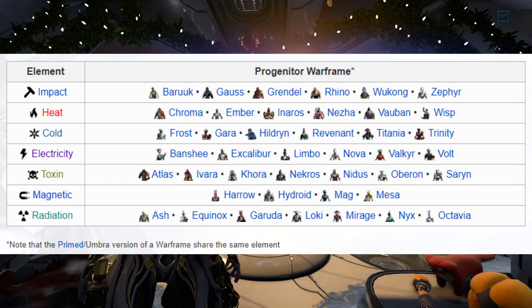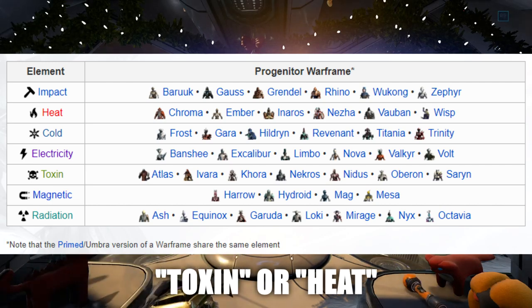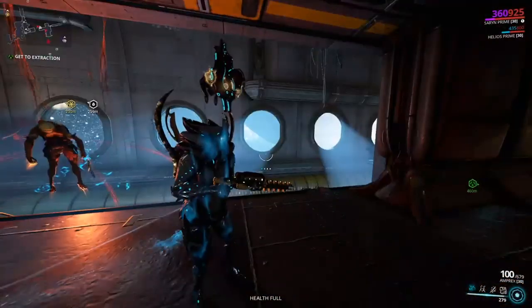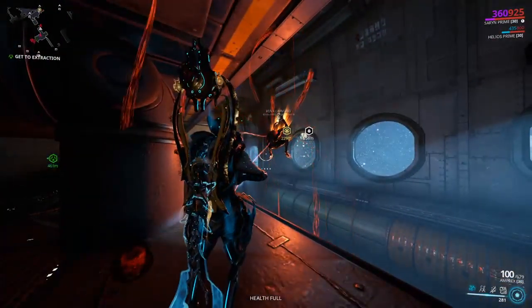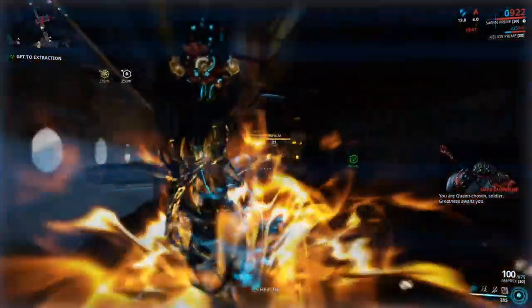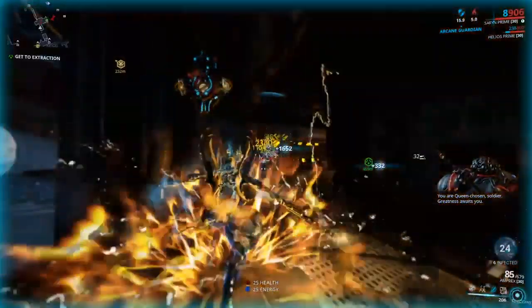Due to the meta within Warframe, I encourage you to stick to Warframes that give you either Toxin or Heat as your elemental for your Kuva weapons. Now that you are aware of this, kill and capture your Lich Larvaling. You will witness them exploding and tearing apart in the air, and they will now become your Lich once you complete or leave the mission.